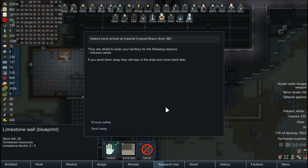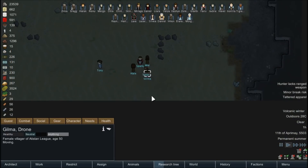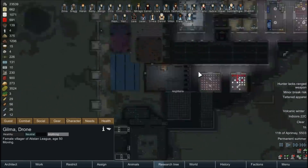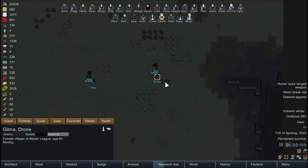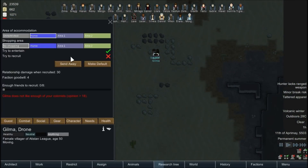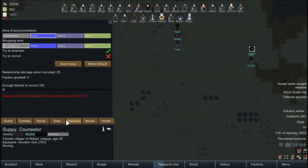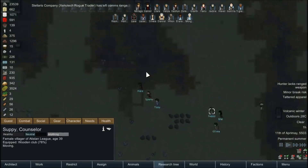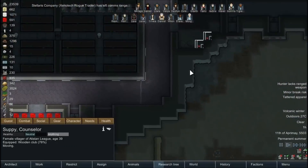They're afraid of a volcanic winter - I'm sure they'll be fine. Okay, we got visitors. It's a small group - six and six, perfect, that worked out well. Guest - try to entertain, not try to recruit, and that is the default. Where are they from? Asden League. We don't want to try to steal their people away because they're the closest thing we have to an ally, so we'll just leave them be for now.